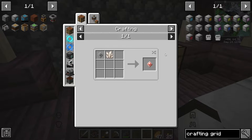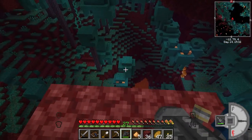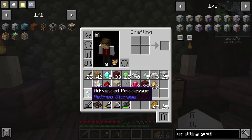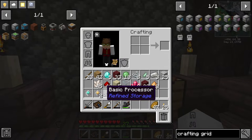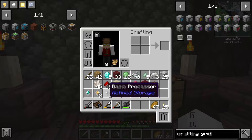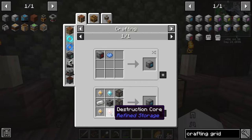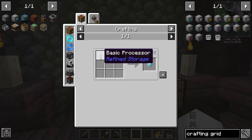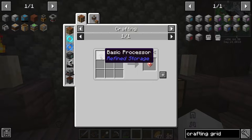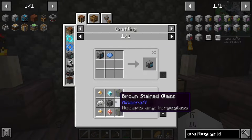Let me go get some glowstone from the Nether and start making these components. Drill out some glowstone, grab the glowstone dust. Back at base — I've made the advanced processor, improved processor, and basic processor in advance. They all look similar: diamonds, gold, and iron respectively. Now I'll use the basic processors to make the construction core — basic processor plus glowstone dust — and the destruction core — basic processor plus quartz.